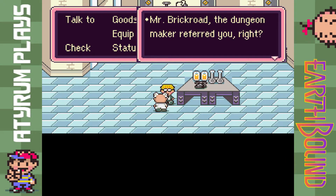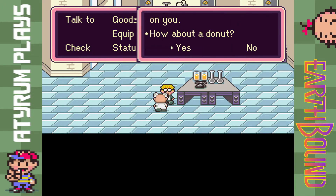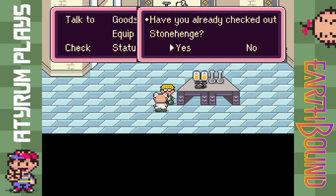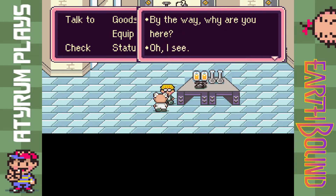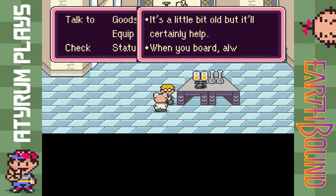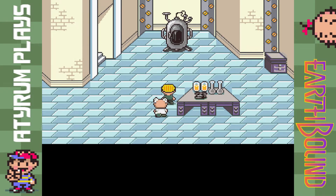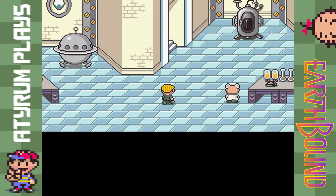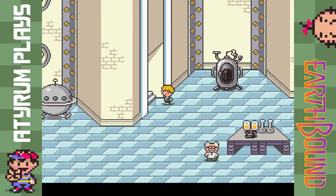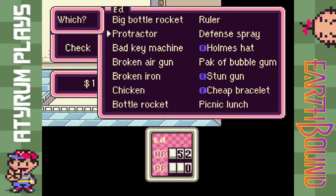Let's head inside the lab and we'll run into this funny-looking guy. He acknowledges that Brick Road referred us. But then — who? His son? This is Dr. Andonuts, and apparently our main character Jeff is his son — and he doesn't even recognize him. He asks if we want a donut, but no. He seems to not have seen his son in 10 years, which seems weird since he lives just to the south of the school Jeff was at. But he's giving us permission to use the Sky Runner, his invention — basically a UFO. Let's check what's up here: a broken pipe.